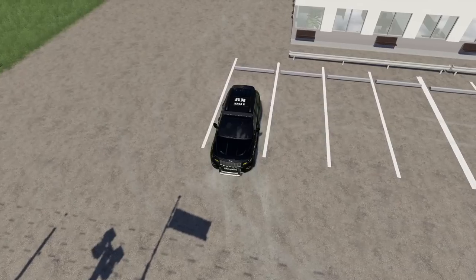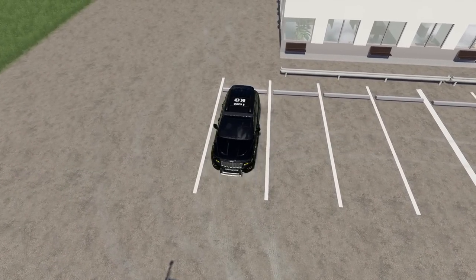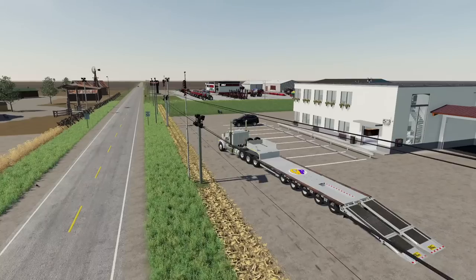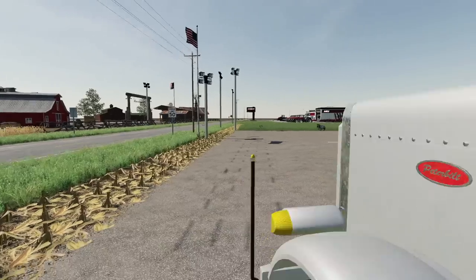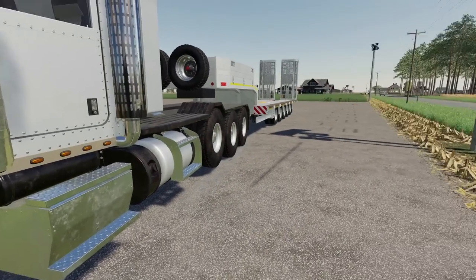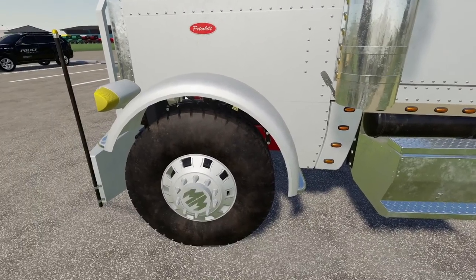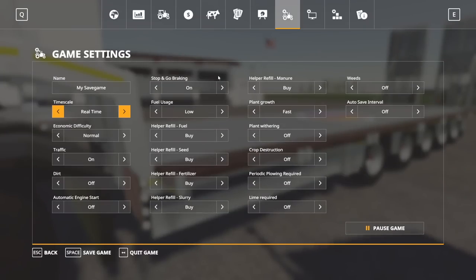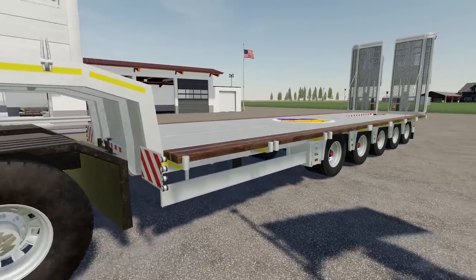Alright, let's back this up. There we go. Okay, perfect. And we can fold up the trailer. Also, I thought I turned off dirt in the game, but stuff's clearly getting quite dirty here. I'm looking at the settings — it says dirt is definitely turned off. That is very, very odd.